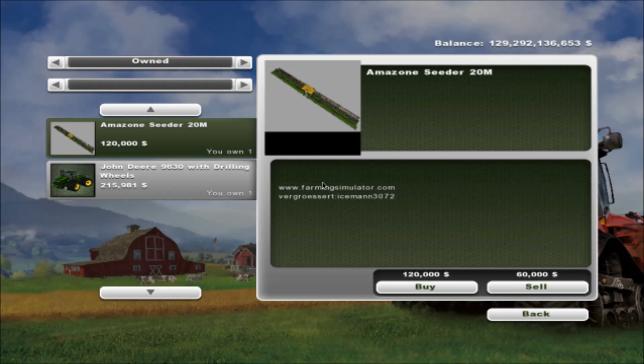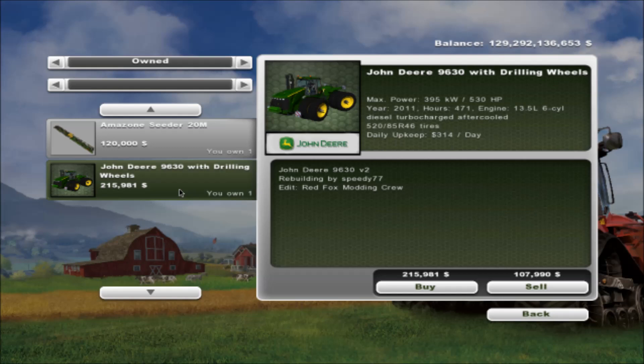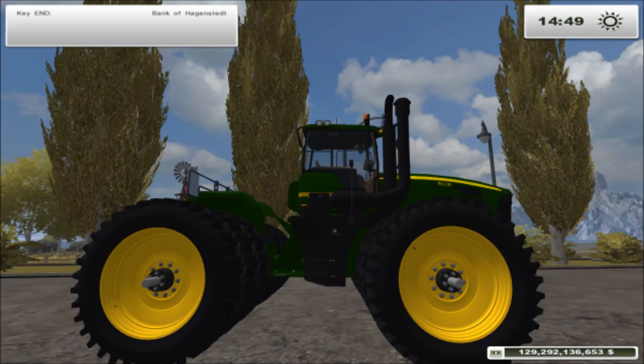We hit the store here. We can see it's a John Deere 9630 with drilling wheels. It has 530 horsepower. The daily upkeep is $314 a day and it's going to run you about $216,000 to pick one up. The information here suggests that you're buying a used tractor, because it does already have some work hours on it and it's a 2011. But whatever, it'll work the same.